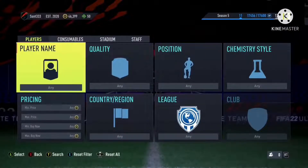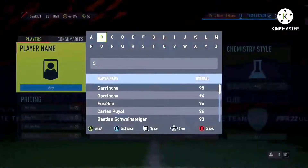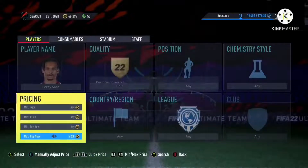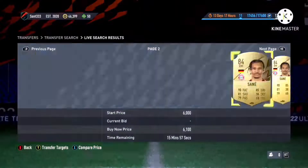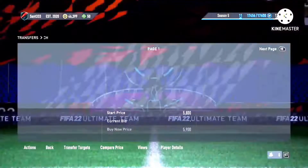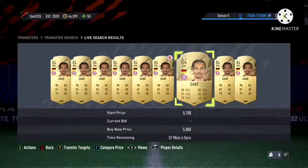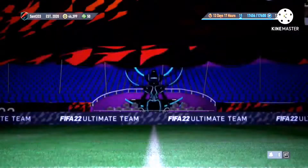This filter is called the fodder filter. Search for a player rated between 83 and 85 — these are considered fodder, especially 84 to 85. For example, I'm using Leroy Sane here. Check how much he's worth — in my opinion he's going for around 5.8k to 5.9k. As you can see, he was exactly 5.8k, which means if I list him for 5.8k he will sell in under 10 minutes.